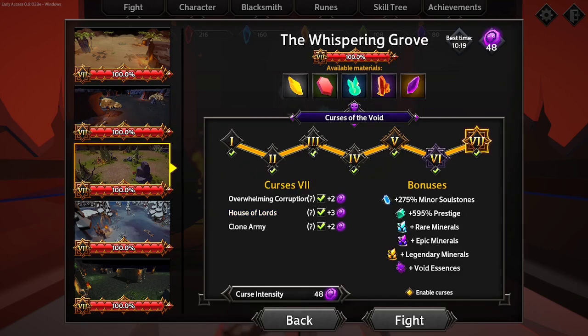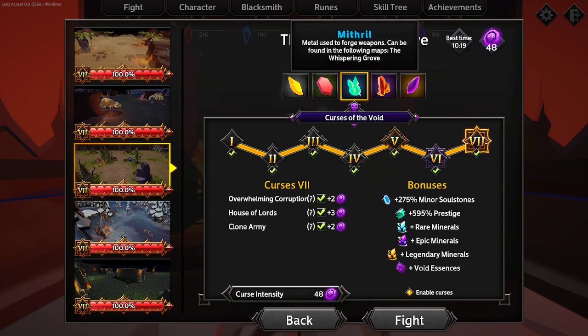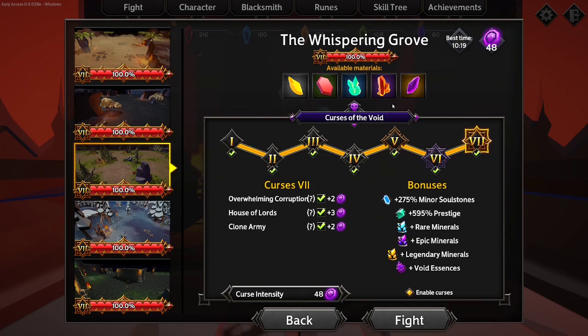As you go through it, you can enable these curses from one to seven. These curses do different things like increase HP, increase the amount of mobs that are spawned, and release unkillable mobs that one-shot you if you get hit by them - a lot of really fun things. You're also able to get additional materials depending on what level of difficulty you're playing on, so the higher the difficulty the better the materials you'll get. These minor soul stones are kind of like your main currency, and the prestige is basically your experience for your characters.